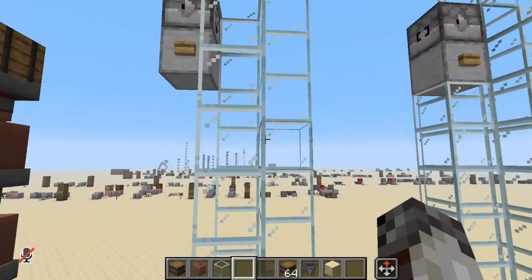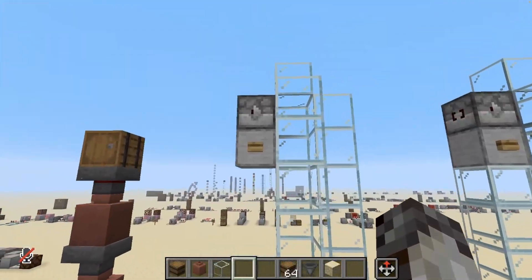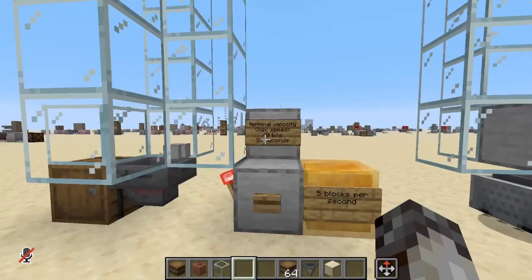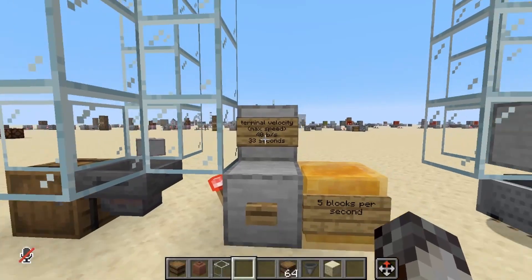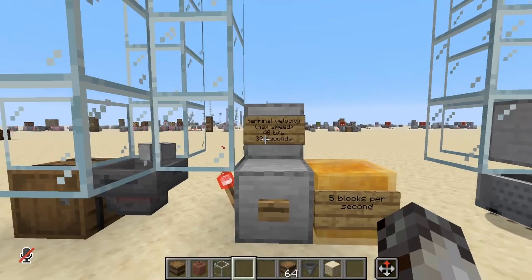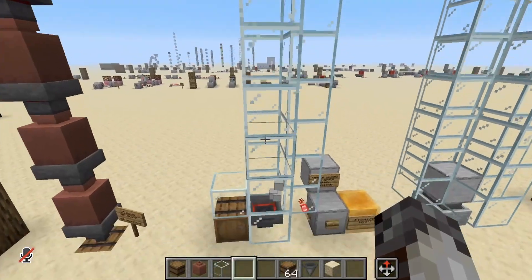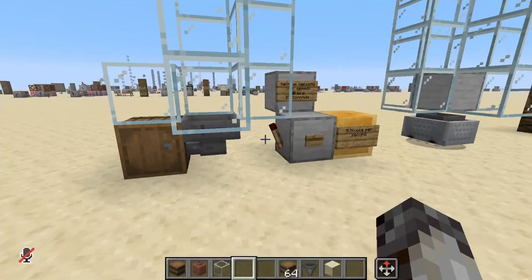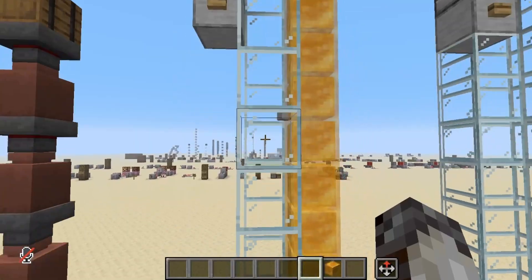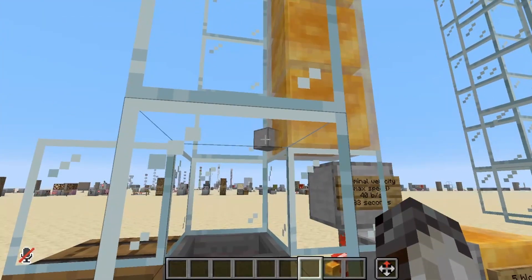Another way to send items downwards is just by using gravity. If we spit the items into floating item form, they can fall at their own free will, with a max speed of about 40 blocks per second. It does take 33 seconds for them to reach that speed, but even without 33 seconds of free fall time, it's still pretty fast and extremely reliable, given you have hoppers at the bottom.